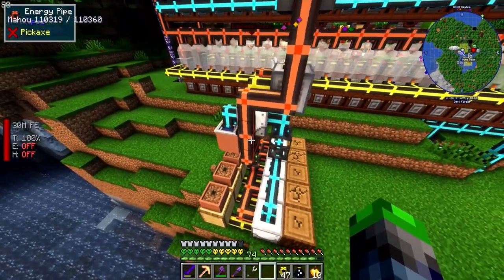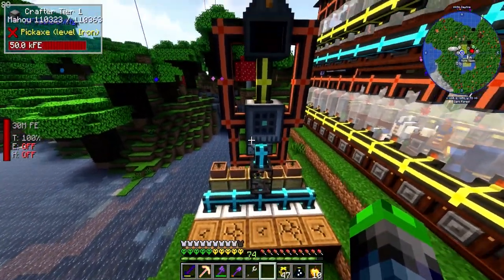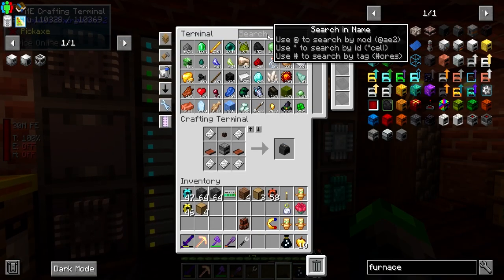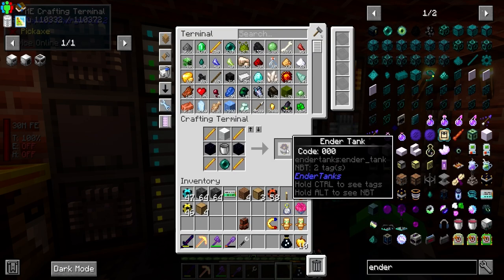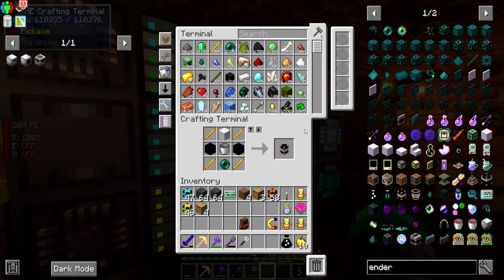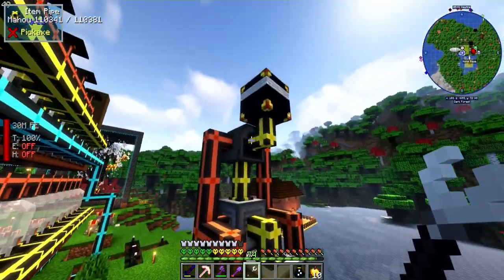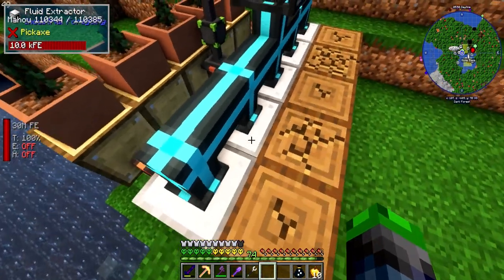It is 100% automatic and linked into our system. These guys are going to keep growing and giving us latex, so we're literally just producing plastic continuously. I'm going to pipe the output into an ender chest - just need another ender chest for this. Wait, this is an ender tank - I guess we kind of need one of those too. Place it here and we're golden - plastic is automatically being pumped into our system.